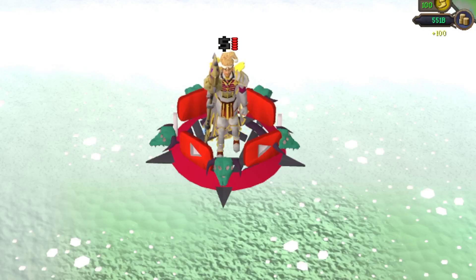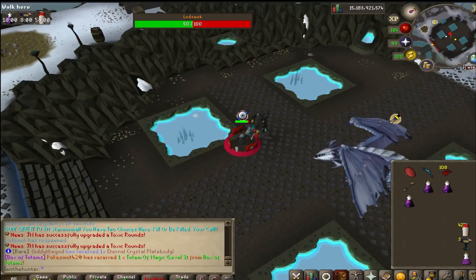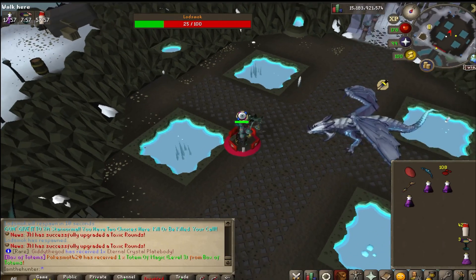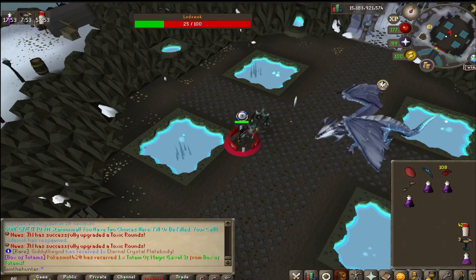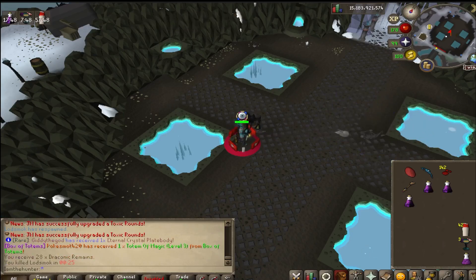Now that we know everything about Lodzmak, let's see what I made from camping him for five hours straight. There will be some untradables which I'll explain even though they don't have a technical value. We are starting our first hour over here at the money dragon. I'm going to make sure the fountain stays boosted so I can get the maximum amount of draconic remains — I'll be boosting it myself.